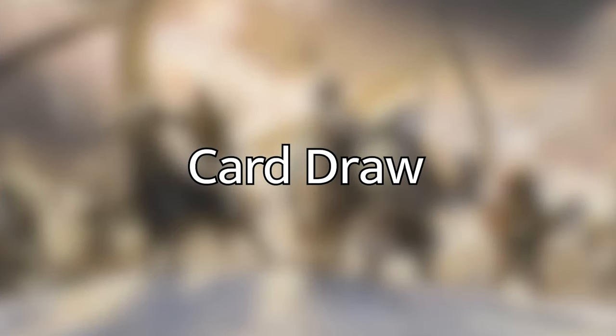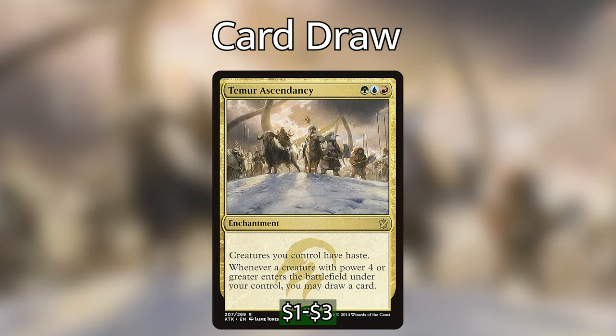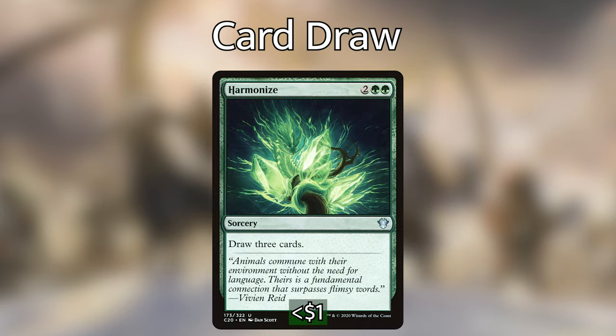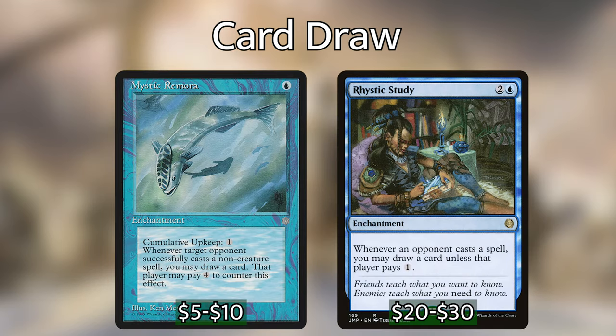Moving on to our card draw — a lot of our card draw is actually in the creatures we're casting, but we do have some other non-creature card draw. We have Temur Ascendancy, which is green-blue-red for an enchantment. Creatures you control have haste, and whenever a creature with power 4 or greater enters the battlefield under your control, you may draw a card. Return of the Wild Speaker is 4 and a green for an instant — choose one: draw cards equal to the greatest power among non-human creatures you control, or non-human creatures you control get +3/+3 until end of turn. Harmonize is 2 green-green for a sorcery that lets you draw 3 cards. We are also playing Mystic Remora and Rhystic Study, which are powerhouses in blue card draw.